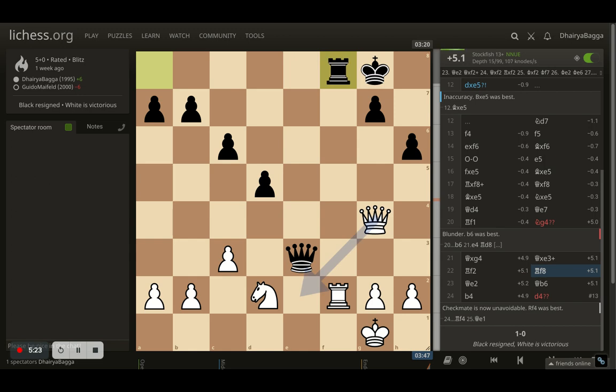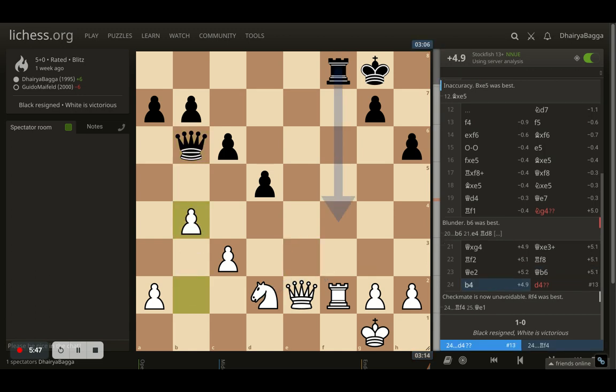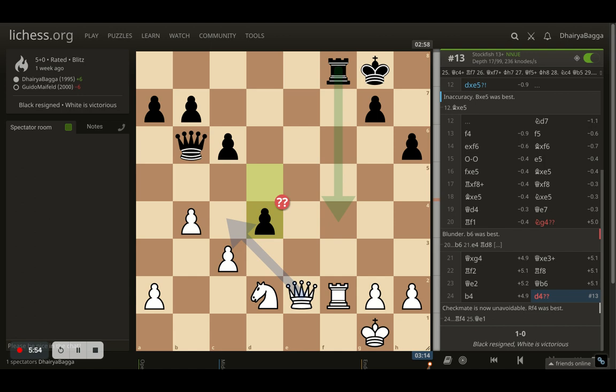Now comes rook to F8, trying to exchange rooks. And again the best move as per the computer was played by me — queen to E2, which defends my rook again, which was now attacked twice, so I have defended it twice. Opponent has nothing but to hold on to the diagonal, going back with queen to B6. I played B4, defending the pawn — you don't want to lose pawns no matter how much up you are. Opponent plays queen to D4, which was sad, because I have a check coming from multiple places and the rook will be going down as well. It's completely winning from here.